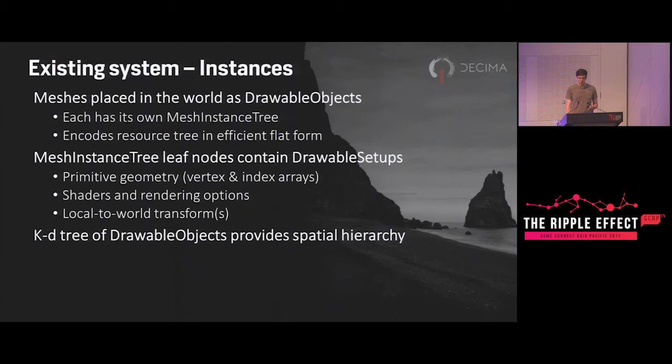When we've got these mesh resources, we place them in the world as what we call drawable objects. These have a more efficient flat encoding of the mesh resource tree, which is what we use at runtime for determining what things are in it and what we need to draw. One particular issue is that no mesh resource knows it's the root of a tree, because they can be recomposed in all sorts of ways. It's only when it's placed in the world by a drawable object that that's clear. The leaf nodes of the mesh instance tree map onto what we call drawable setups, which are fed to the renderer. On top of that we have a KD tree for spatial hierarchy.